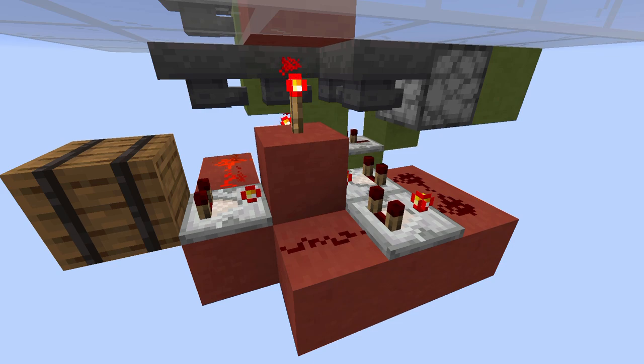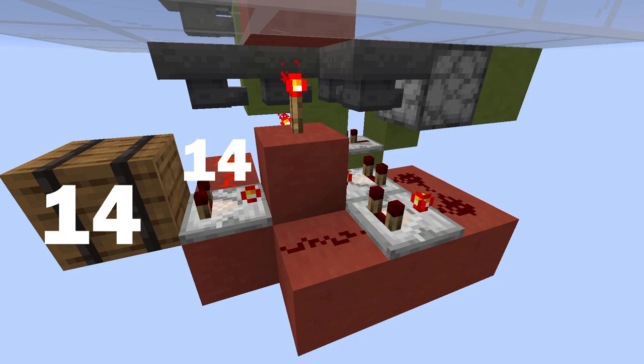So in our example, we have a barrel with a signal strength of 14, because we almost filled it up, and we get a signal from the side which also has 14. So those two minus each other means 0. But if we put an item into our system, the item filter triggers, the torch turns off, which removes the signal from the side — which now has a signal strength of 0. So 14 minus 0 is 14, so the comparator outputs a signal.